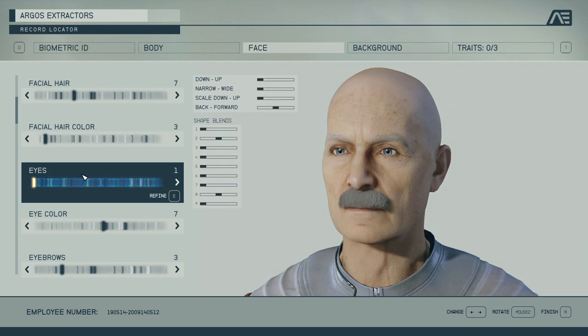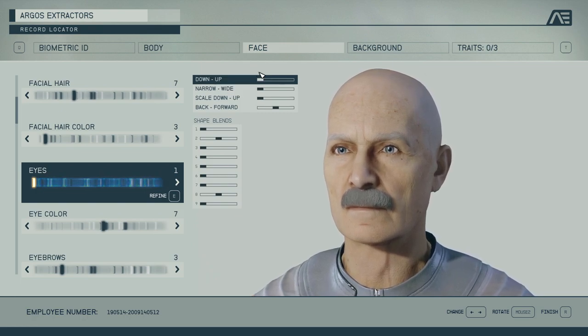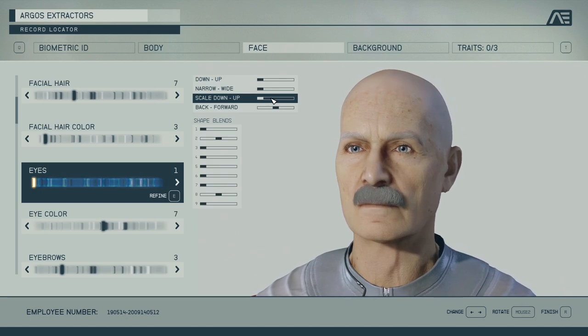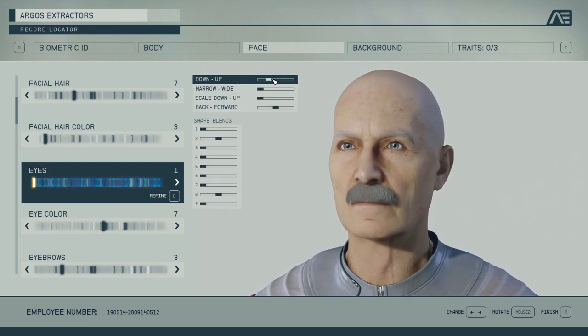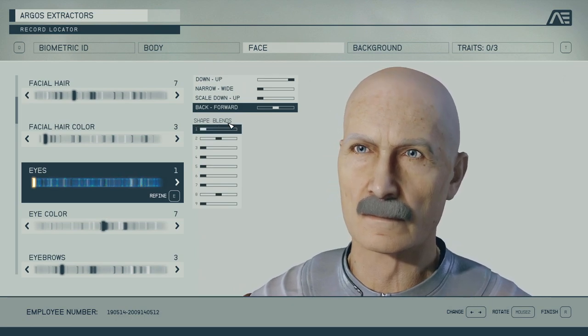Now here is where it gets complex. You have these controls over here — you gotta be careful with them because these controls never reset. So if you mess up and don't remember how it was, you have to reset the character. The shape lens will actually reset, okay.